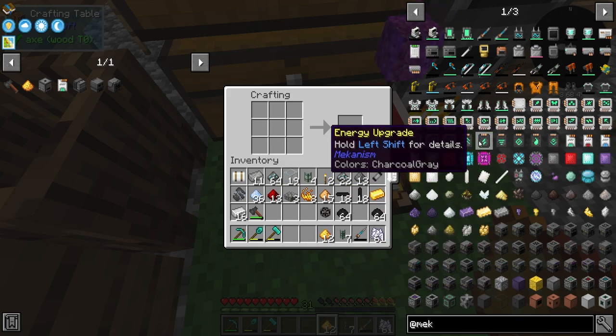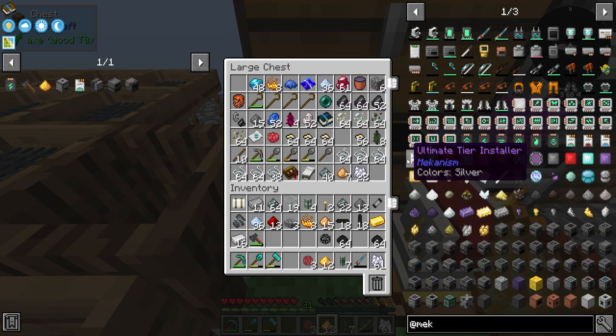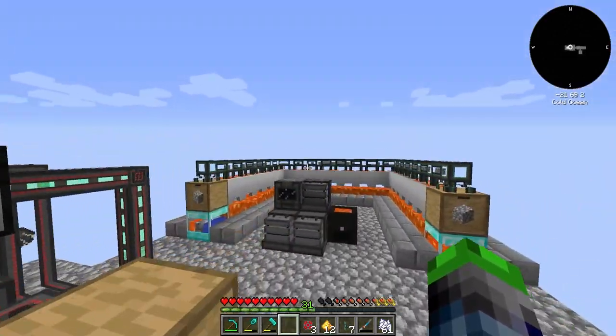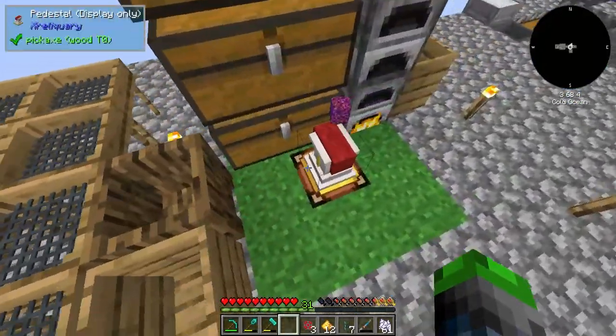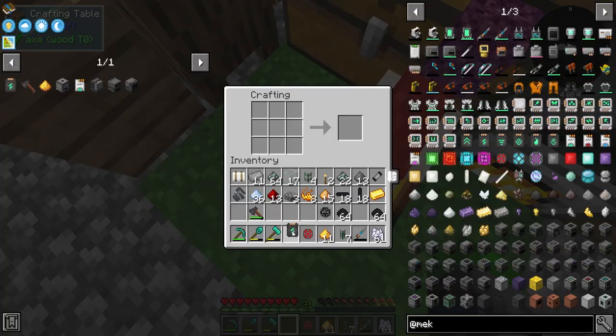Then we can look here for the energy upgrades — we're going to need quite a few of these, and we can make a couple right now. We need to go ahead and get more iron in over here. We can make one energy upgrade, which is sweet.